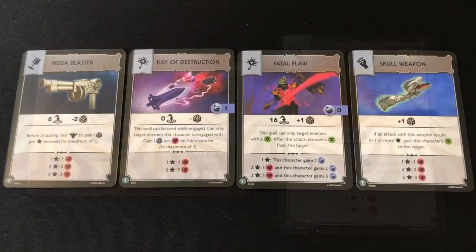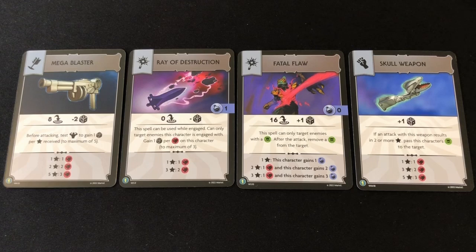The pack includes four new weapons. There's the Mega Blaster, which is so big and heavy you have to take a strength test to see how accurate you'll be with it. There's the Magic Attack Ray of Destruction, which can only target engaged opponents and is more effective against injured targets. Then we get two weapons clearly useful when Scareglow is around: the Magic Spell Fatal Flaw, which only targets enemies with a debuff and is great for loading up on mana despite low damage output. Then there's the Skull weapon, which has the interesting trait of passing your own debuffs to your target — so Scareglow could curse Beastman, then Beastman attacks with the Skull weapon and passes that curse to his opponent. A neat little combo.